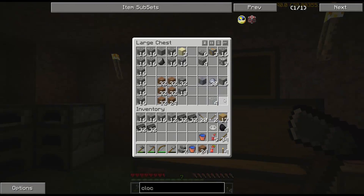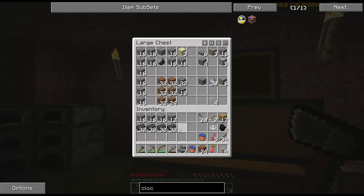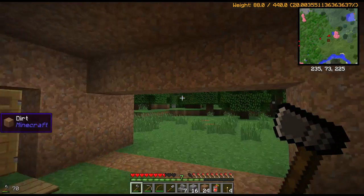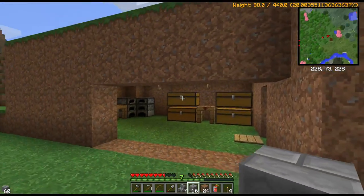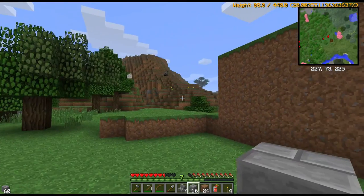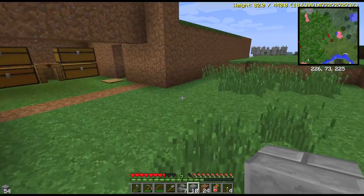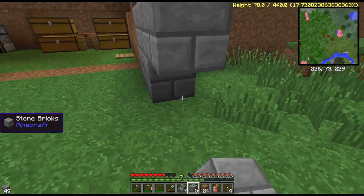I have also crafted up all the seared bricks, cooked up all that grout and cooked them into the seared bricks, and got some of the cobblestone cooked into real stone and then made some stone bricks. So I don't have a ton of these yet. And I think what I'm going to do is just expand this to be big enough for the smeltery, basically.